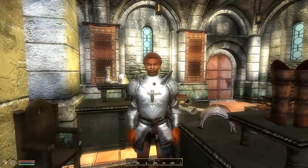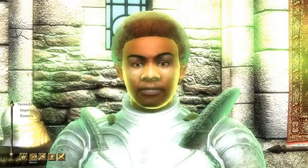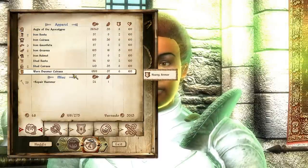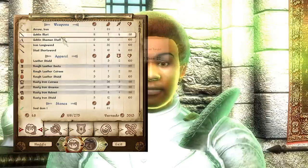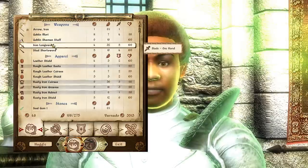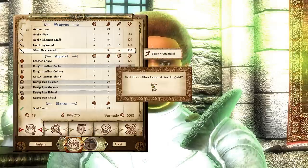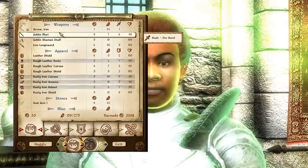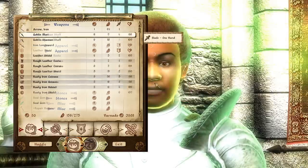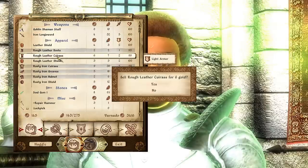Let's go ahead and persuade him with that power. I'm Vernardo. Okay, barter. Iron, steel, warren, Dwemer. Curious. Let's just sell the stuff I don't need. He's not going to give me much for that. I'll sell the steel short sword. I don't need... I'm just going to sell the goblin mori, sell the arrows, and the leather armor.